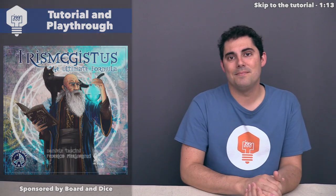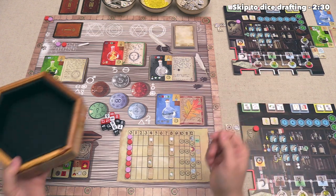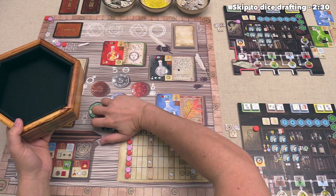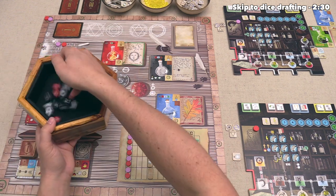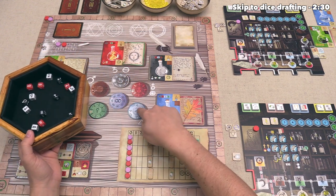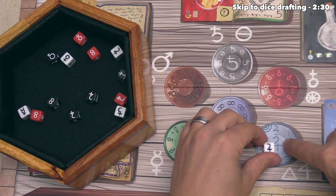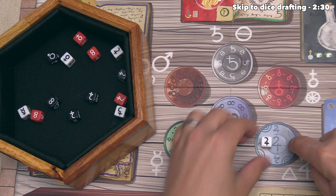Alright, let's now jump into the game. The game is mostly set up for our two different players. The only thing that we have to do to start playing is roll all of these dice over here and then allocate those die rolls onto the applicable icons in the middle of the board. So that means we would take this die, for instance, and put it down onto this tin spot because the icon matches.